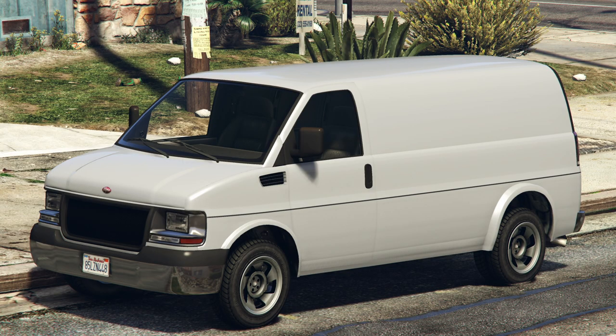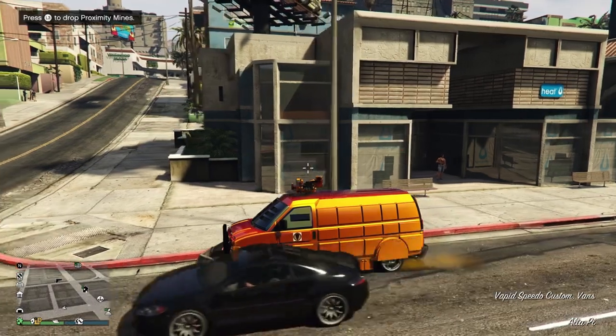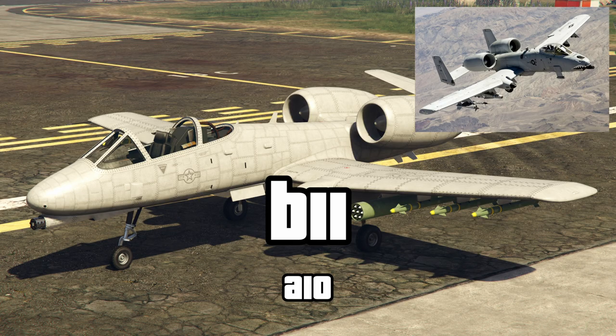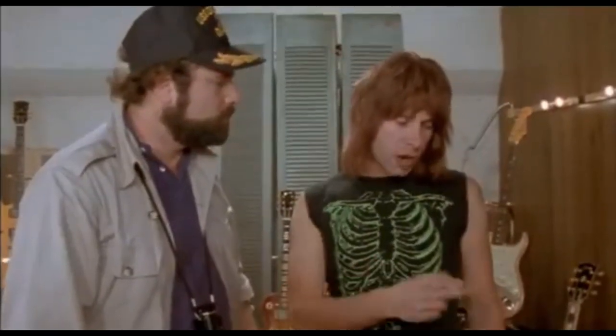Onto the Speedo — with this being a rather anonymous-looking white van, are we supposed to just drop the S here? Obviously the V11 is based on the A10, but I guess... these go to 11.